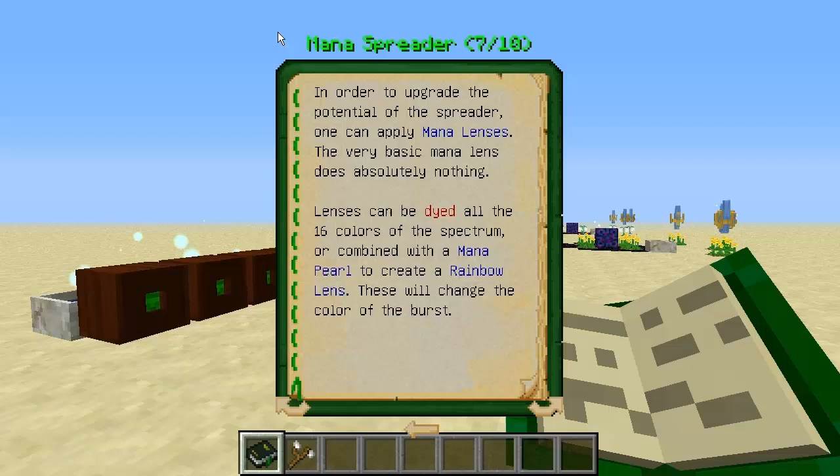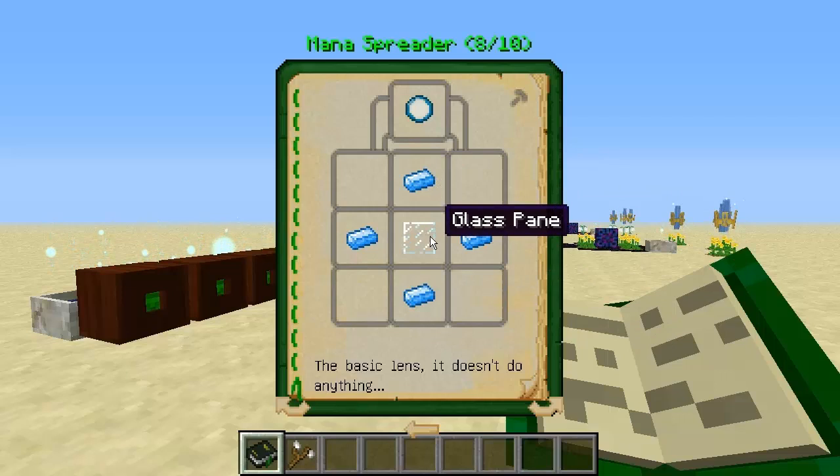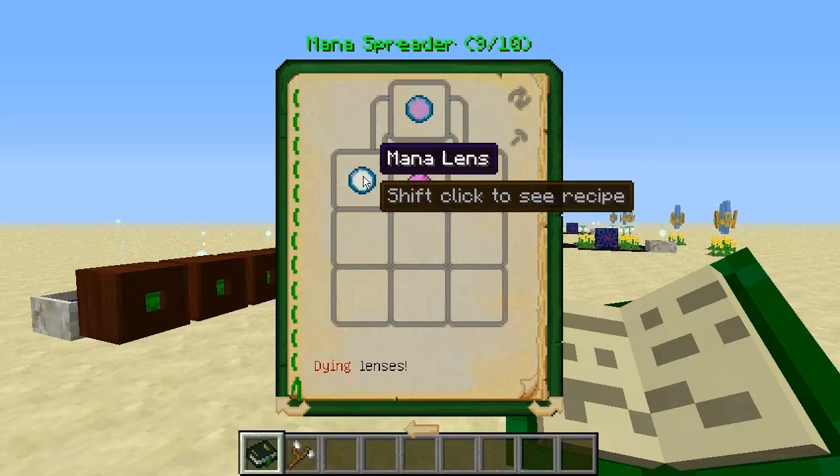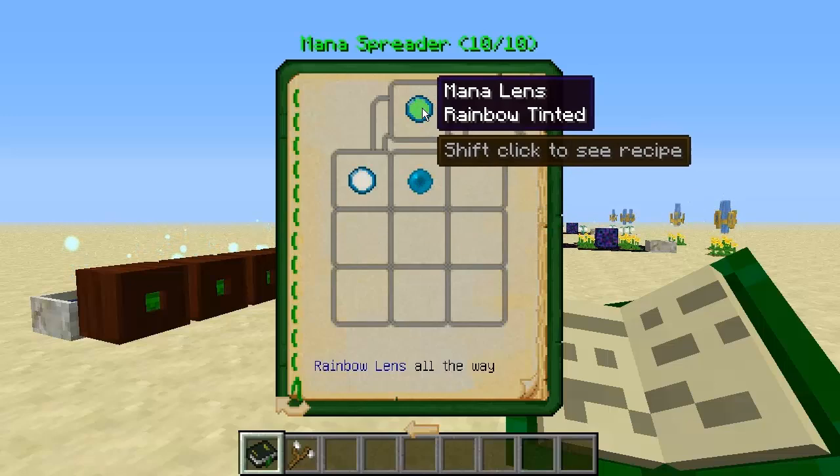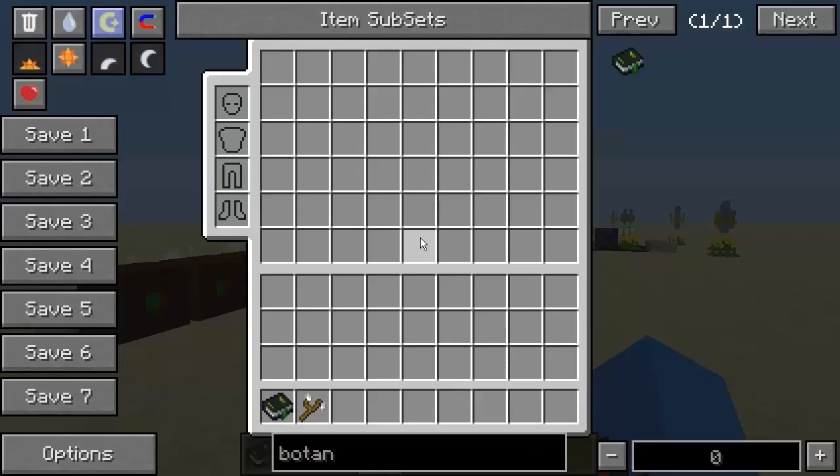Looking in the information for the mana spreader, around about seven pages in you will find a bit that says lenses can be dyed all 16 colours of the spectrum, all combined with a mana pearl to create rainbow lenses - these will change the colour of the burst. Basically, mana lenses can upgrade the potential of the mana spreader itself. The next page shows you how to craft a mana lens with mana steel ingots and a glass pane in the middle. That's the basic lens - it doesn't do anything by itself, but you can combine it in a crafting table with any dye to get a tinted mana lens, or combine it with a mana pearl for a rainbow tinted lens.